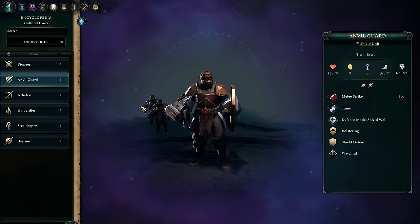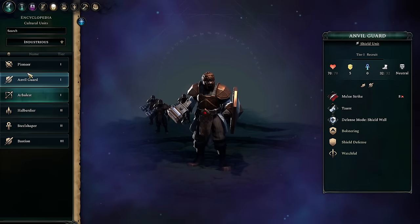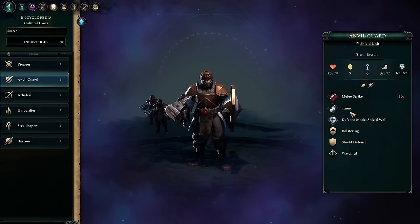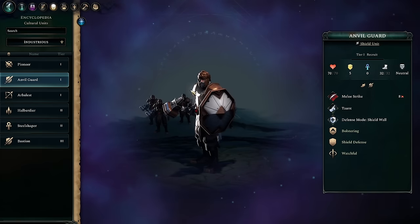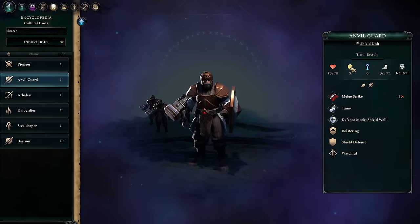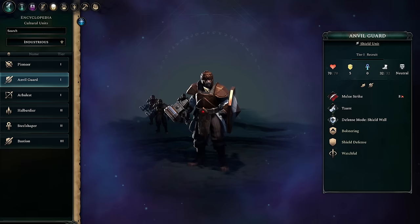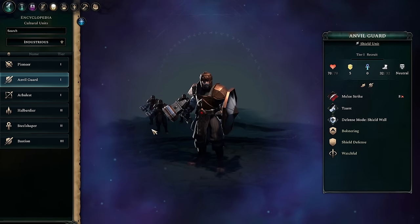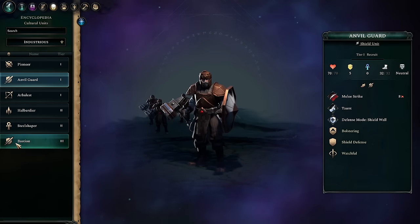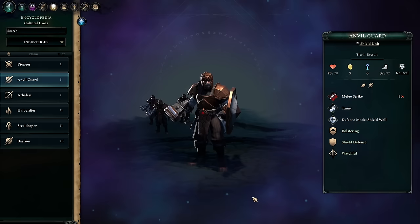If you just lose fewer units in auto resolves, you can devote more resources towards growth, which pays off in quick dividends especially when you maximize your knowledge. Industrious's roster is really really good in autos. Anvil Guards have a three-turn taunt now — they'll still be taking lots of damage onto themselves, but because they have Watchful and are really burly on their own, as long as you can supplement their magical resistance, anvil guards can really go the distance and fight for a very long time as an efficient unit.